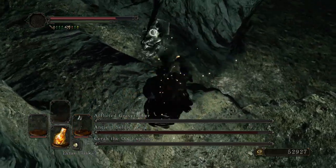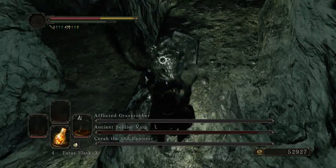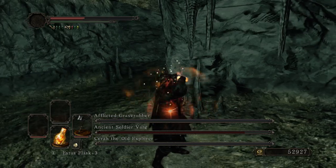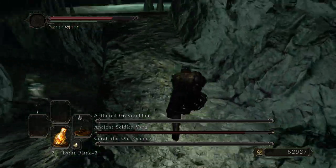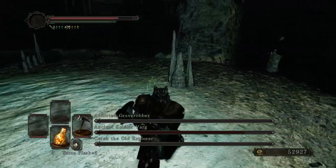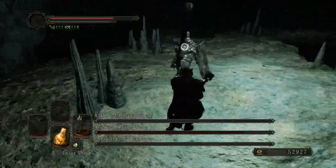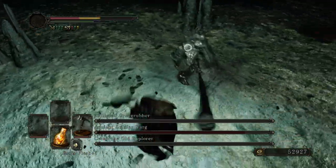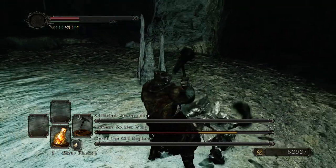Now that I've got him by his lonesome, I can really abuse his AI, do some roll backstabs. I should not have gone for that hit — there was no way I was going to stagger Havel. Technically it's Ancient Soldier Bard, but who's really keeping track at this point? It's meant to be Havel, or at least some strange incarnation of him. He keeps canceling his moves halfway through and coming out with a new attack — that's something new.